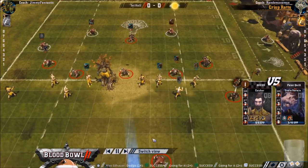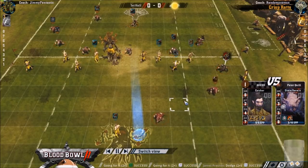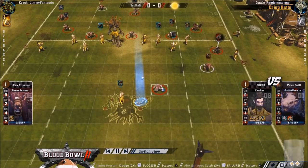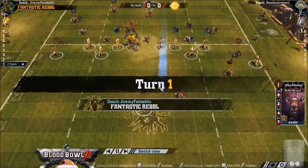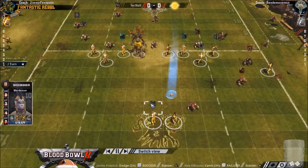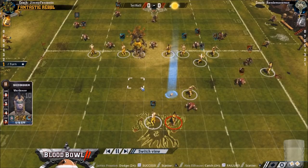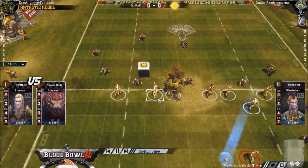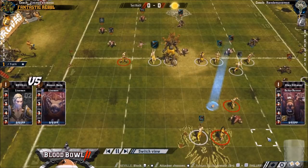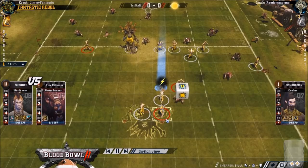As blitzes go it wasn't really devastating. It bounced to him - I thought oh no - but at least I could have blitzed him into the war dancer if he had caught it. I decided to make it super safe by making it a three-dice block, because I might have had to reroll this block and not be able to reroll the hit. I thought it was good to make it three dice and have the cage there as well.